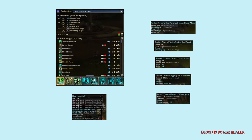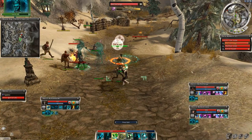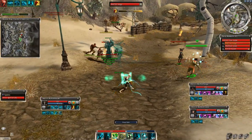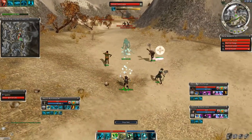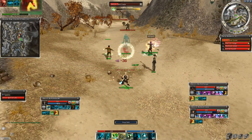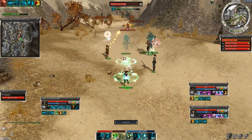The BiP necro, as I mentioned earlier, has great healing ability, will almost never run out of energy, can heal up minions or melee with Blood Bond, is the engine of the team with extra energy regen, and has party-wide healing too — probably the best necro hero build ever.